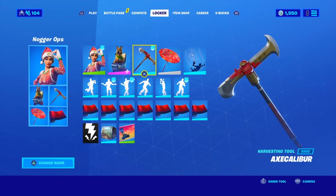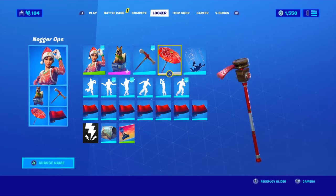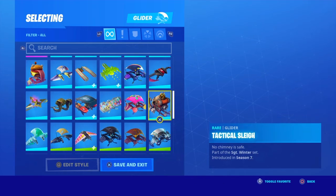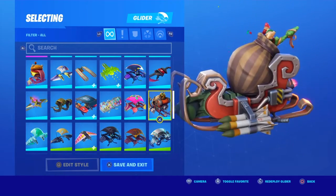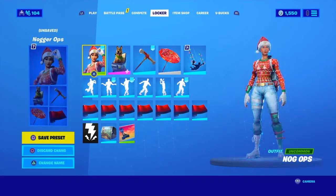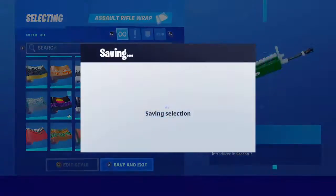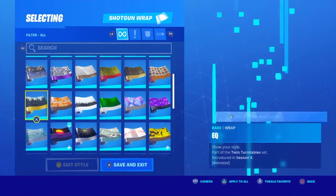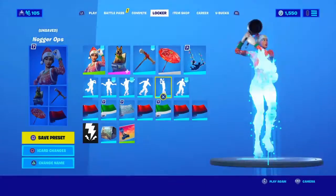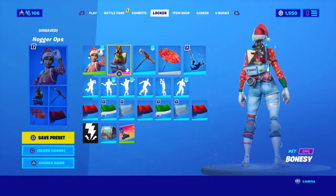For the pickaxe on the Nagarops combo, we have the Excalibur — just because it has a nice sound and the red matches. For the glider, we have the Paper Parasol, but you can also use the Tactical Sleigh — that one works too, especially for a Christmas vibe. Instead of Bubbles for the contrail, I'd probably use String Lights. For the wraps, I like to mix — put a red on one slot, green on another to match the pants, so it's different colors and red isn't the whole skin. That's it for the Nagarops combo.